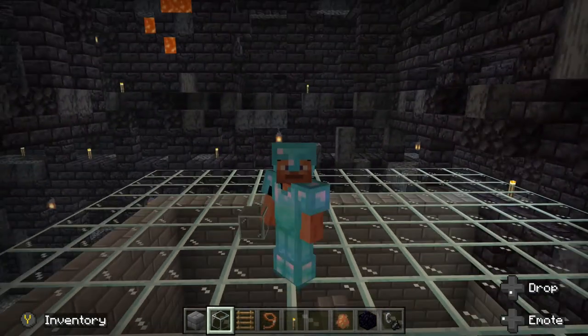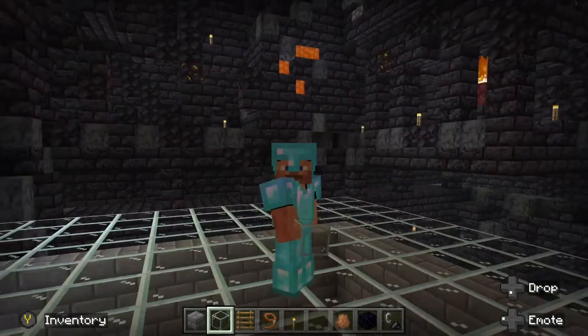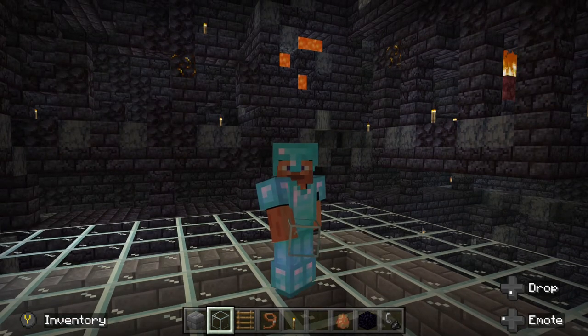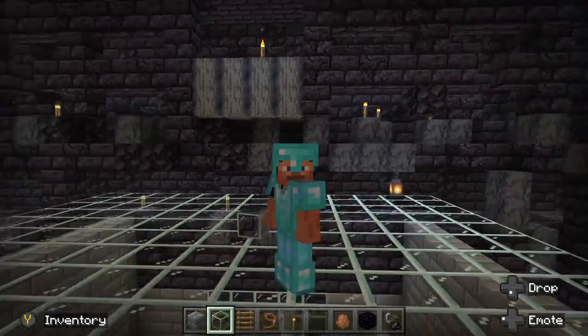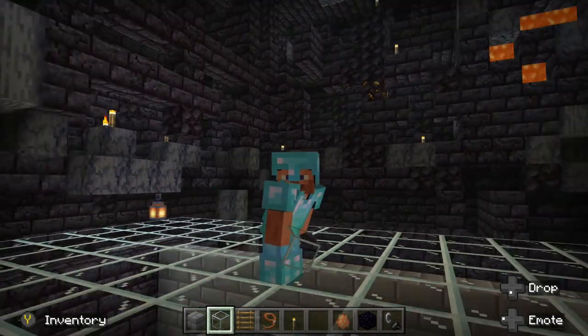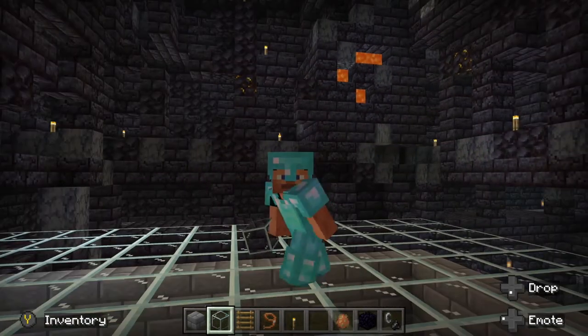I have my roof in place on top of the farm. I used glass blocks for this as it will not only give me a good view of what's going on inside from above, it'll also make it spawn-proof from ghasts and other mobs spawning on top of our farm.